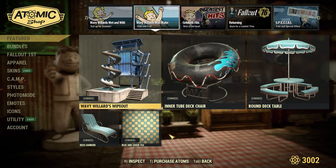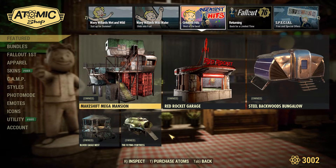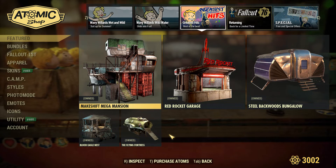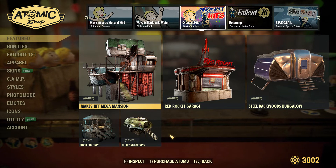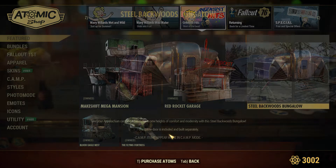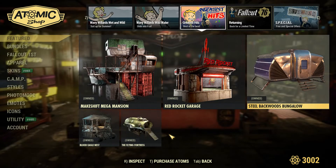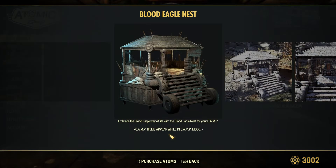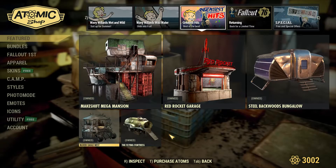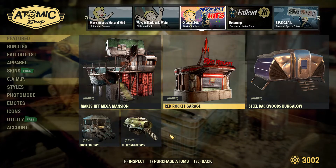Alright, let's see what else we have. We still have the Wayload Wipeout bundle stuff. We got some foundations back in the store, which I own everything already. We have the Makeshift Mega Mansion, which I love. The Red Rocky Garage, I love. The bungalow — not really a big fan of the bungalow. The Blood Eagle Nest looks good for you raider fans. And then we have the Flying Fortress. Looks good.